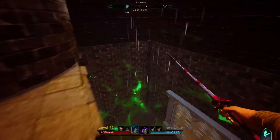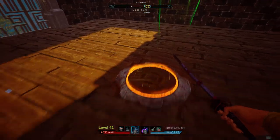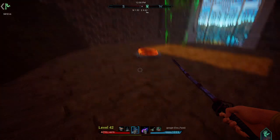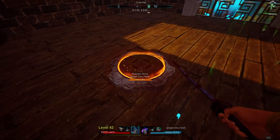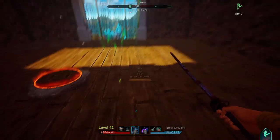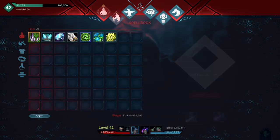A respawn stone is mandatory for any basic build. It's a little stone you put in your base that allows you to respawn there if you get killed. Even better — if you're on the other side of the map and get a notification that one of your tames inside your base is being attacked, go to the start menu and respawn at your base. Yes, you'll lose your inventory, but your tame and base are more important. You'll still have your gear, and then you can defend your base from the intruder.